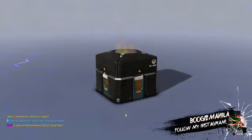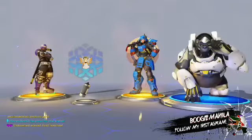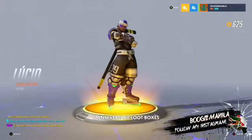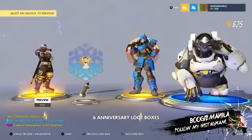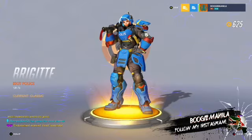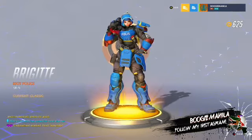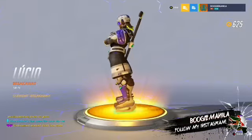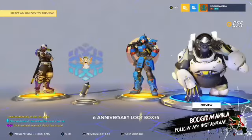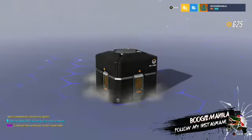Moving to the next loot box — this one might be the big one. Two legendaries came out of it! I got a Lucio skin; I don't really use Lucio that much. And then I got a Brigitte skin — I'm going to be using her in the next series for the 'only characters with the letter P' challenge.